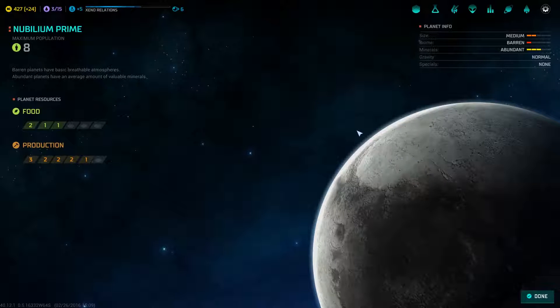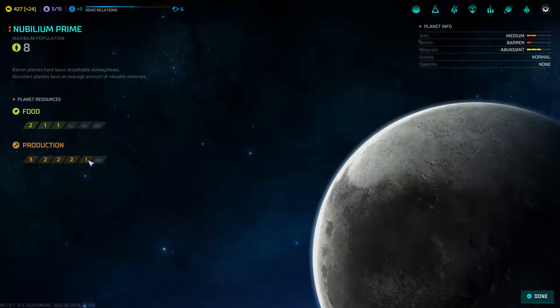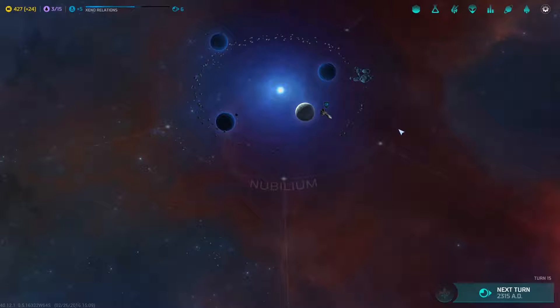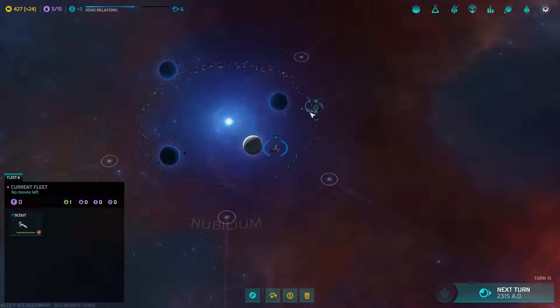All righty - medium barren, normal gravity. It's got some high production numbers though, abundant materials. Gravity is normal. I think I might want to put that on my list of stuff to consider.